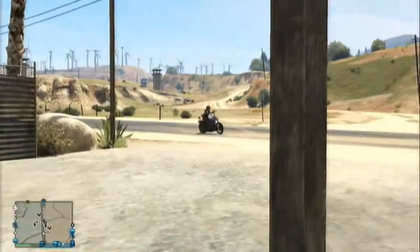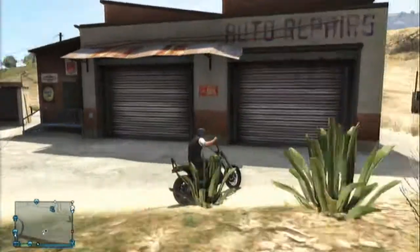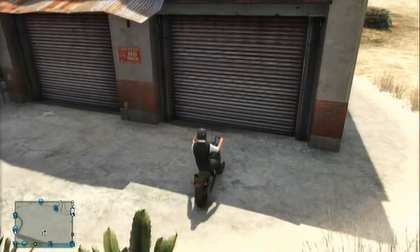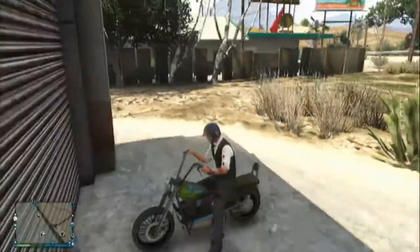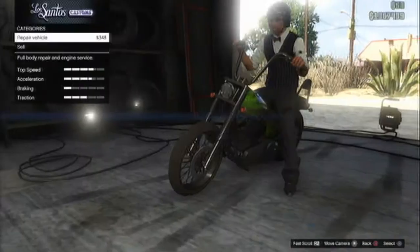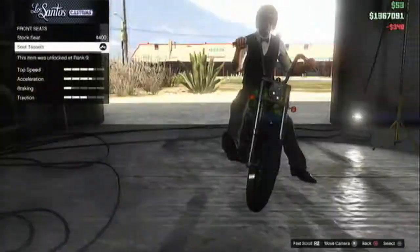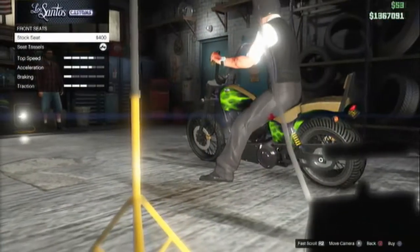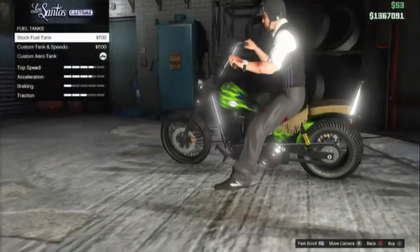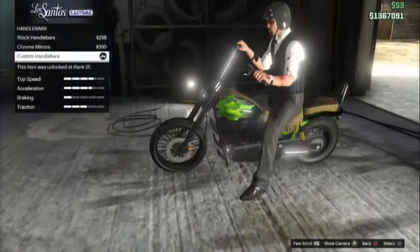I've also done another video on a different bike and where to find it, which you can find on my channel. Continuing on — this bike is probably one of my most favourite bikes because it's the most customisable bike in the game. You cannot customise any bike more than this. It's got so many custom upgrades: you can customise the back seat, front seat, fuel tank, the CC bar which is a bar on the back to stop your passenger falling off, the handlebars, and a bunch more things.